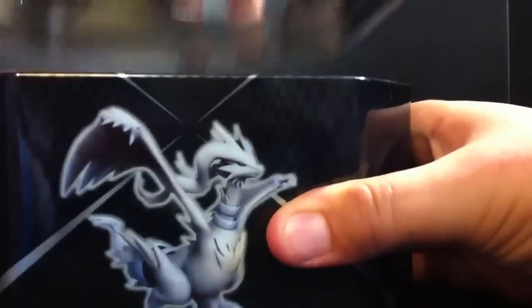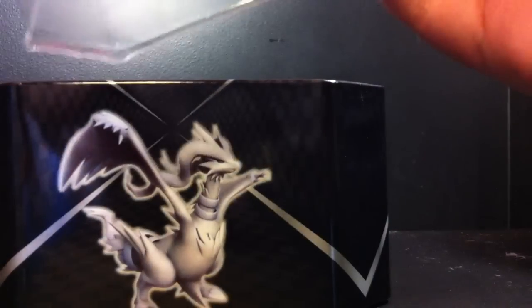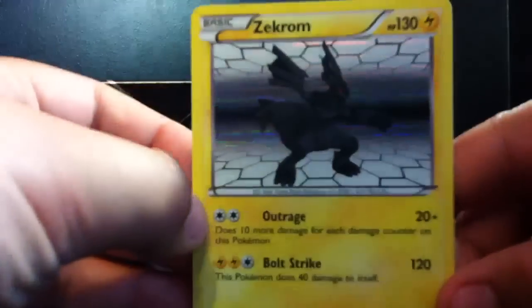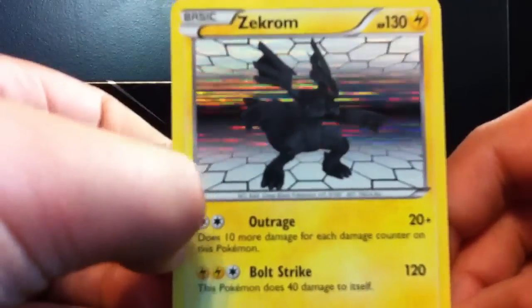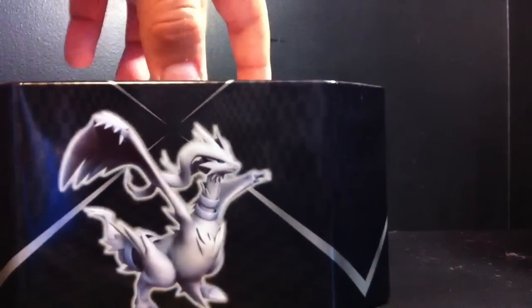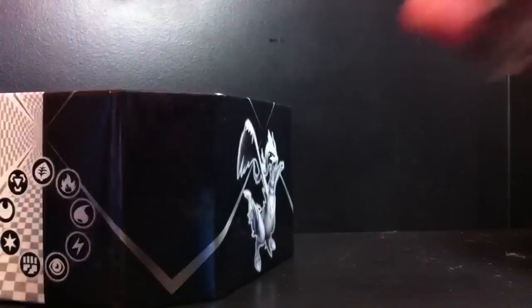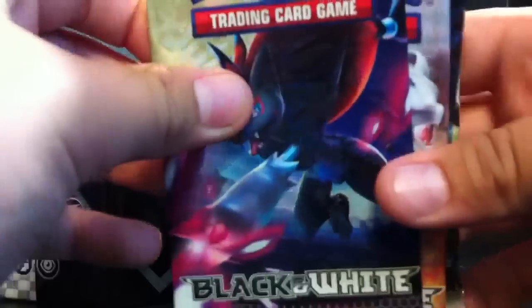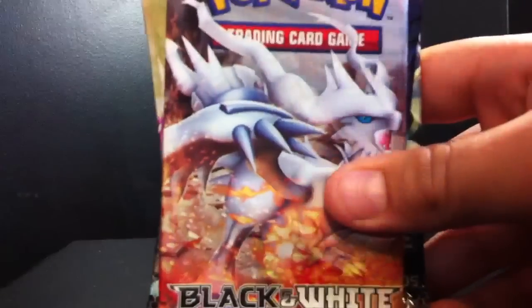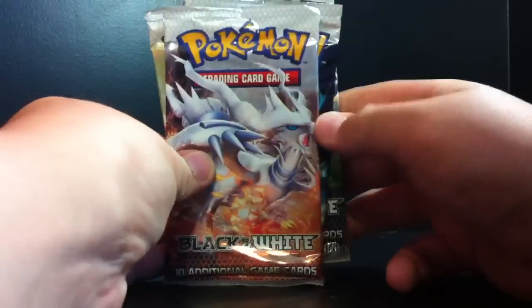You get the Promo Zekrom — it's really shiny. You get four Pokemon Black and White packs: a Zekrom, a Blitzle, a Zoroark, and a Reshiram. I am going to open up the Reshiram one first, because I like that Reshiram.